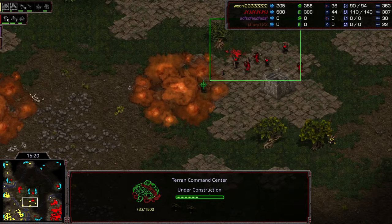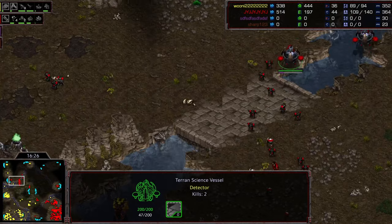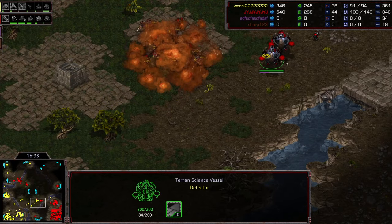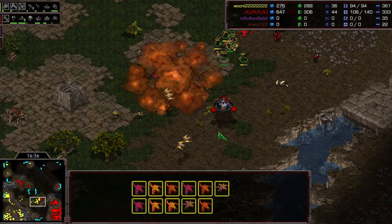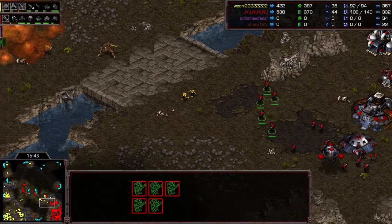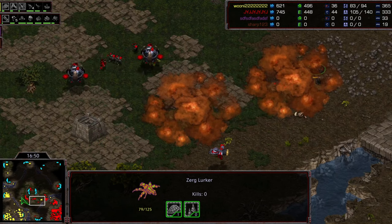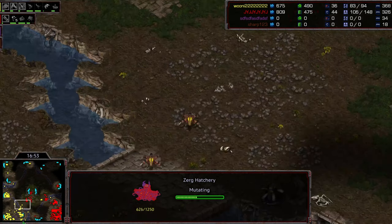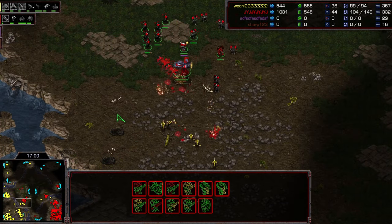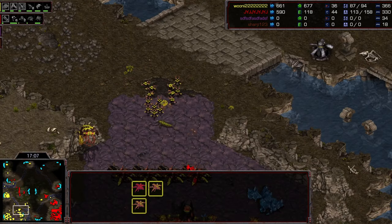A base is being taken at center-right but the army is moving through the middle getting sniped by lurkers. Can he irradiate these two lurkers and maybe take out the base at the same time? More vessels go down - one more vessel. A second vessel somehow survives. An irradiate on the defiler leaves lurkers stuck between a rock and a hard place. The base at top-left is eventually going to come up. More armor coming for Queen - he's waiting on plus-four armor and the fourth gas.